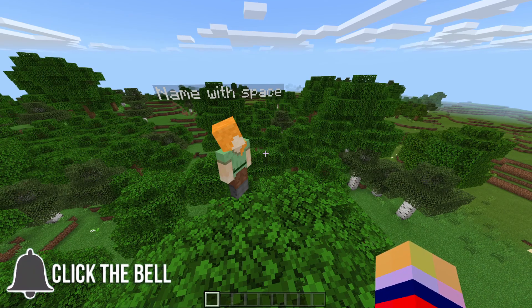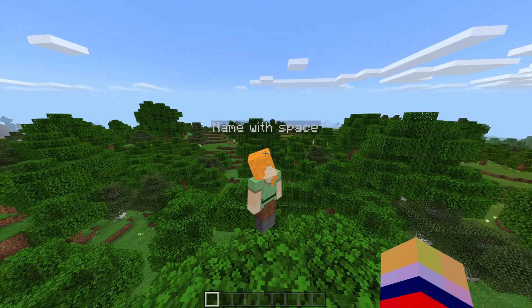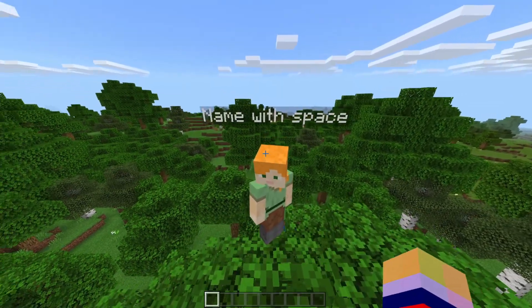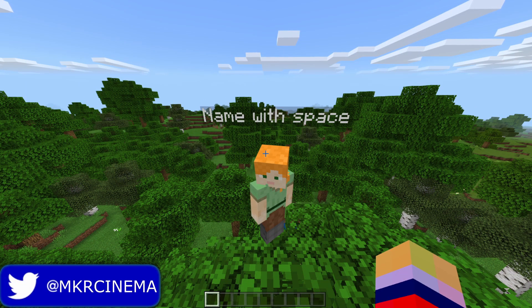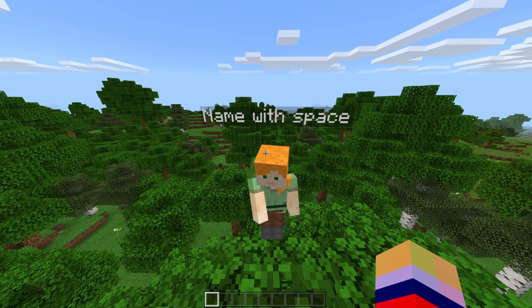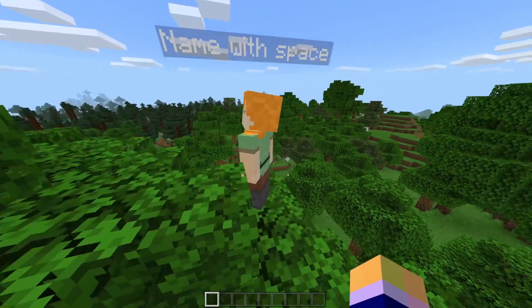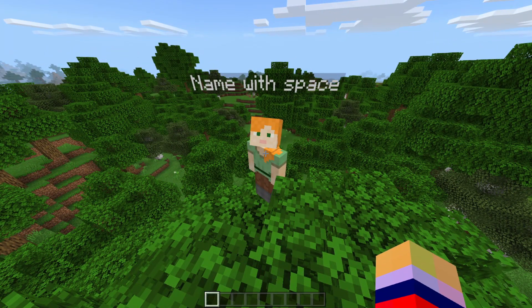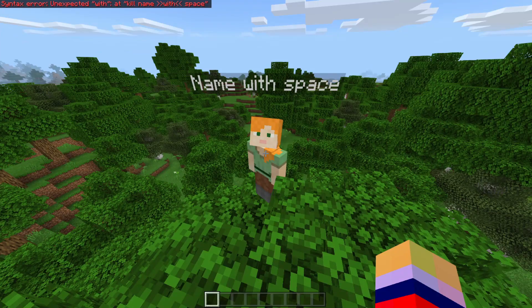As you can see right here, we have ourselves a player whose name has a space — very ingenious name. As you can see in the game tab, there are actually one or two spaces in the name. Here's the problem: if we were trying to run a command on them, for instance something like kill, and we type in the name with the spaces and spell it correctly — check out what happens. If we enter this command, you're gonna see that there's a syntax error. It basically cannot find that player.